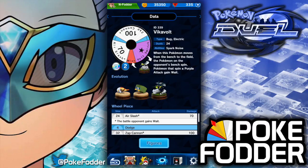It has the special ability Spark Noise. When this Pokemon moves from the bench to the field, the Pokemon on the opponent's bench spin. Pokemon that spin a purple attack gain weight, and in this purple heavy meta that we are in right now, that's actually pretty nice.